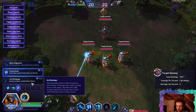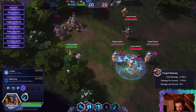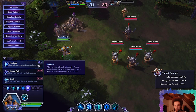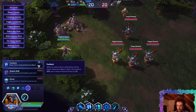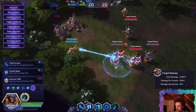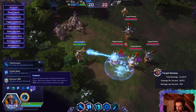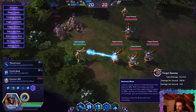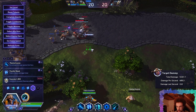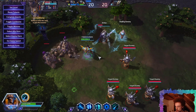I'd definitely pick Psionic Echo over Arc Discharge, but Beam Alignment seems to be my favorite out of that row. On level 13, let's take Feedback: when an enemy hero is affected by Psionic Storm, Resonance Beam slows increase to 50% and reduces physical armor by 25. So if you attack someone while they're in the storm, they get minus 25 armor and are slowed considerably more — normally only 10%, but in the storm it becomes 50%. That seems massive.